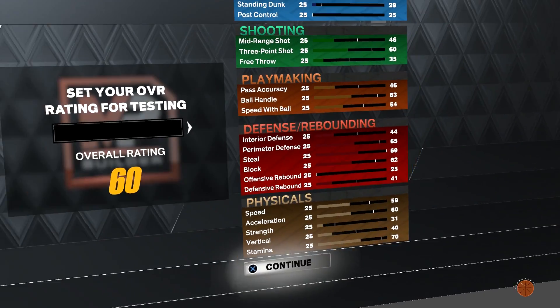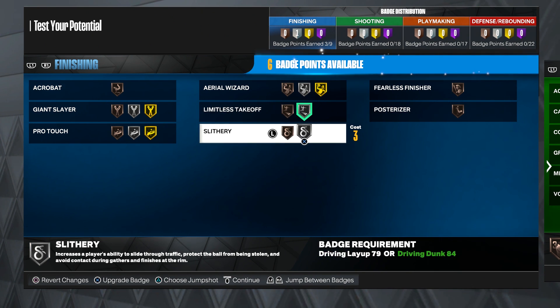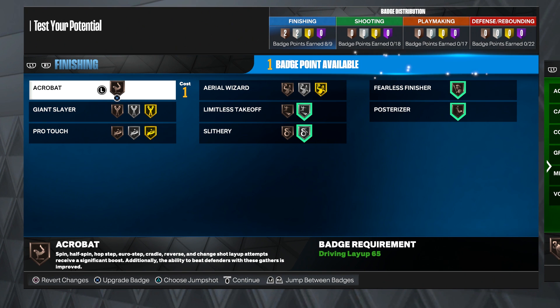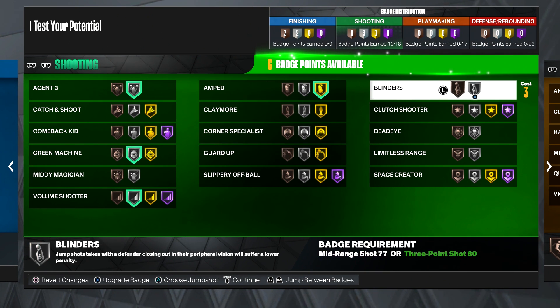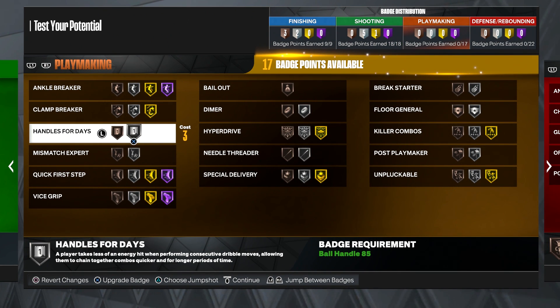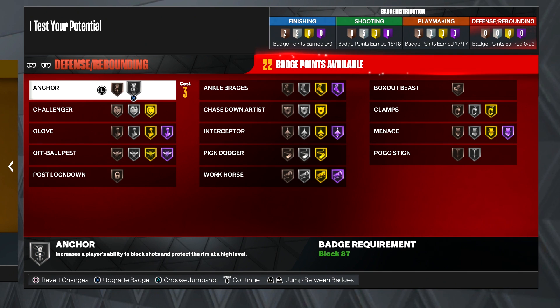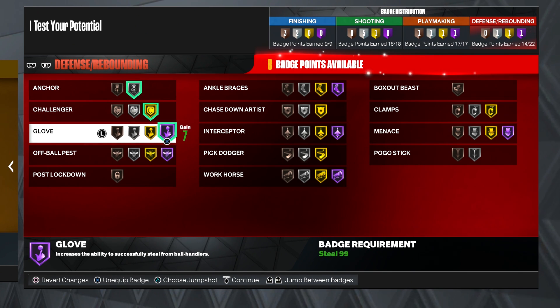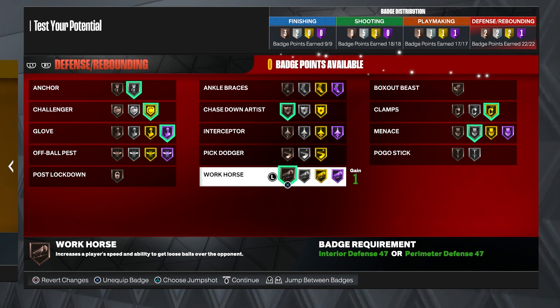Now I'm going to show you the badge layout I run on this build. Keep in mind I have way more badges since I do my flashbacks. For finishing I do: Limitless, Slithery, Posterizer, Fearless, and Acrobat. For shooting: Agent 3, Green Machine, Volume Shooter, Amped, Blinders, and Limitless Range. For playmaking I put the plus-four badges — Handles for Days, Quick First Step, Unpluggable, and Hyperdrive. For defense: Anchor, Challenger, Hall of Fame Glove, Clamps, Chase Down on bronze, Menace on silver, and Workhorse on bronze. That's how you make the best 1v1 build on NBA 2K23 in my opinion. If this video helped y'all, leave a like for me.